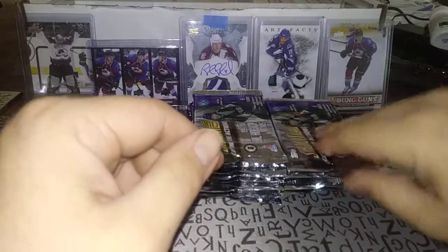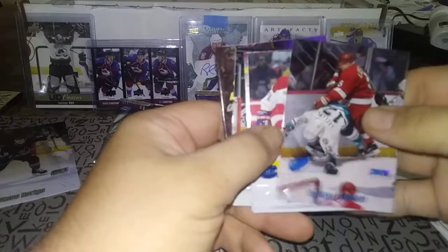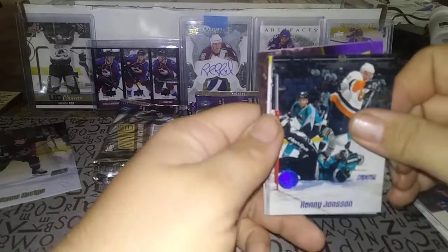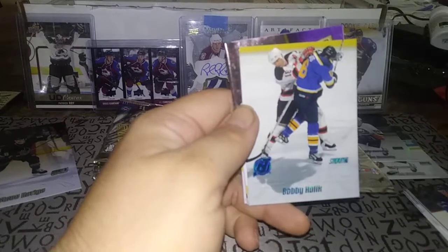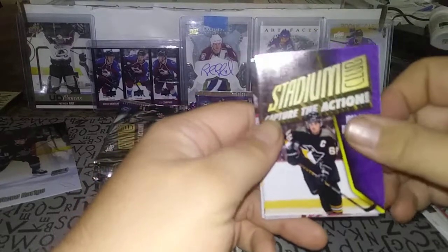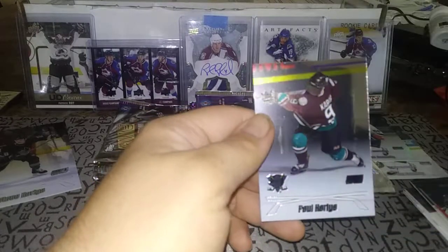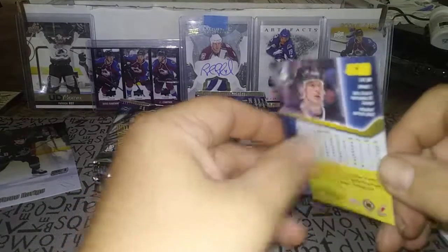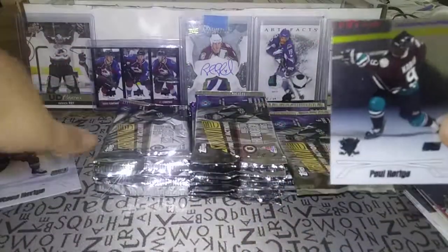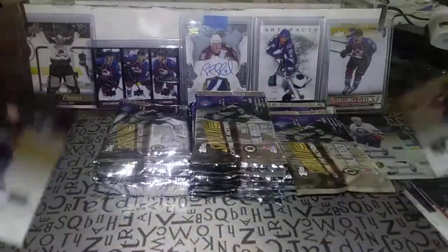Pack number three — Nicklas Lidstrom, Mike Ricci. We have another chrome card — parallel — Kenny Jonsson, Ron Tugnutt. Bobby Holik. Nicklas Lidstrom, Mike Ricci, and a Paul Koivu chrome card — not the refractor version, but still pretty nice. So we've got the two brothers, Steve and Paul Koivu. Wow, pretty nice.